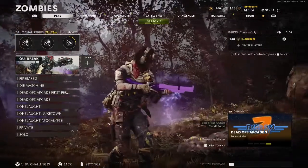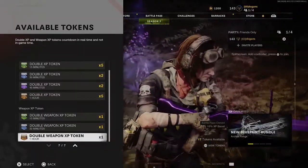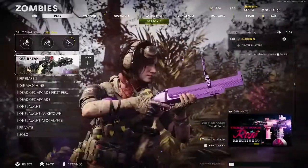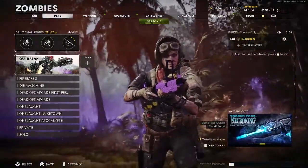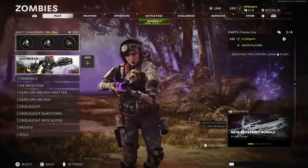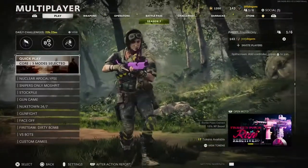What I do to level up my weapons is I go to my tokens and pop a double weapon XP token. I usually upgrade my weapons in multiplayer just because I feel like that's the easiest. Leveling up your weapons in zombies is really weird in my opinion.